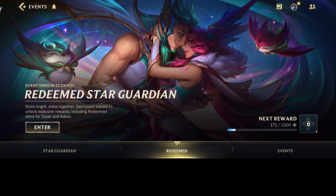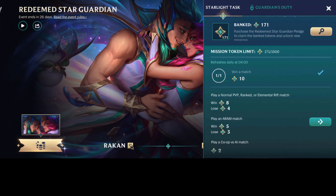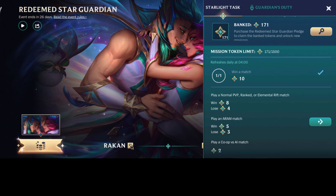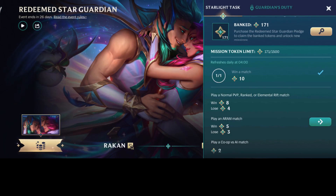As you can see, the thing on the right is locked. If we enter, you can see there's 171 star candies banked and I don't have anything on the upper right. In order to get these star candies you need to click on this — Guardian's Duty is locked as well. Buying this event for 990 wildcores — the price of a battle pass and an epic skin — you can unlock the tokens.